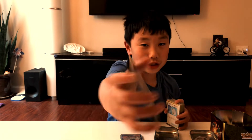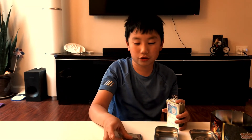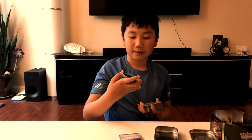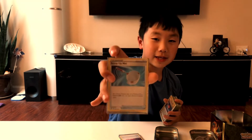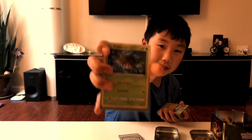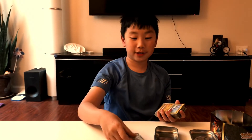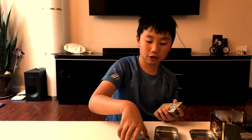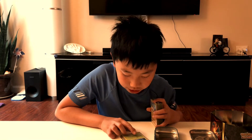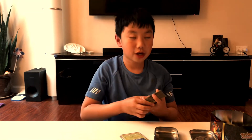Next we have a special energy, or Horror energy. You can put two damage counters when you attack this Pokemon. Then we also have a Scoop Up Net and a normal Pokeball, which is handy because when every Pokemon is knocked out I can bring it back to the bench.